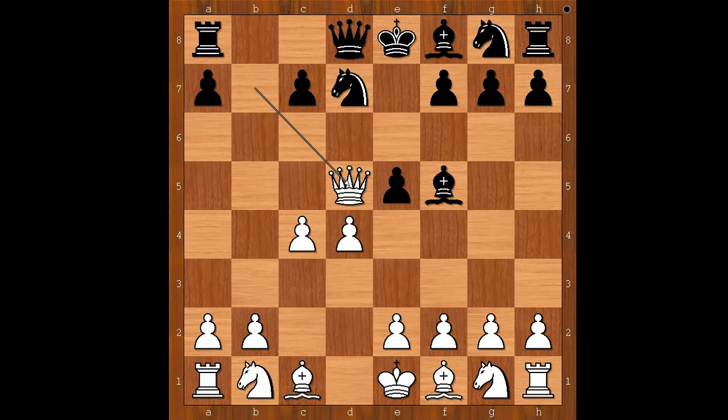White to move. Queen takes pawn on d5. Success for white from a material point of view.